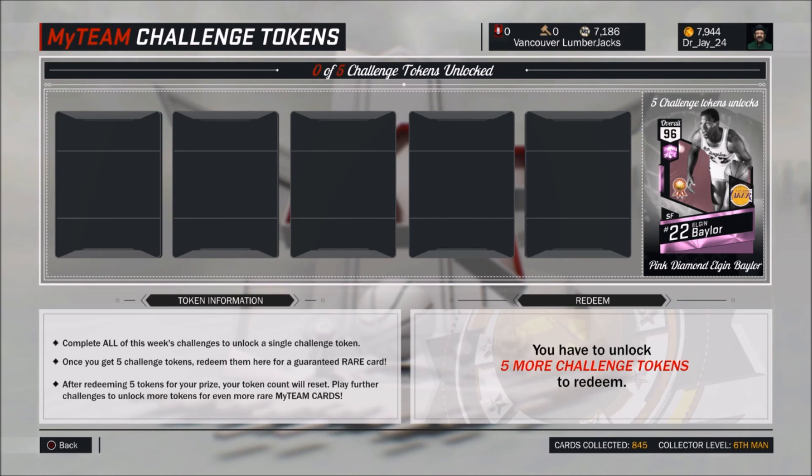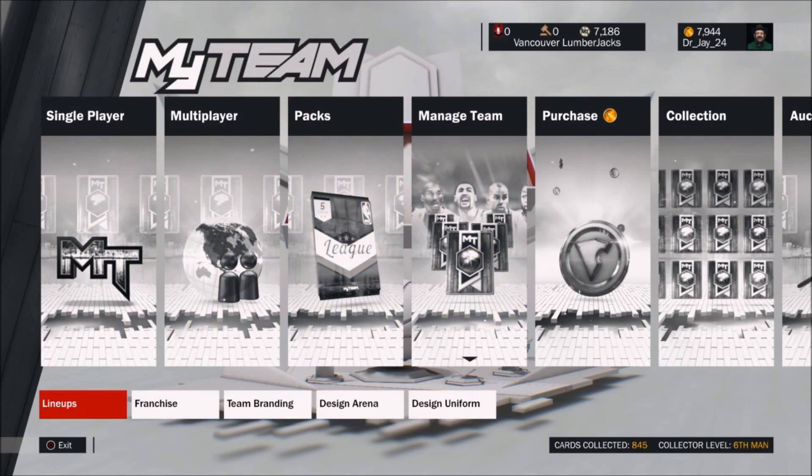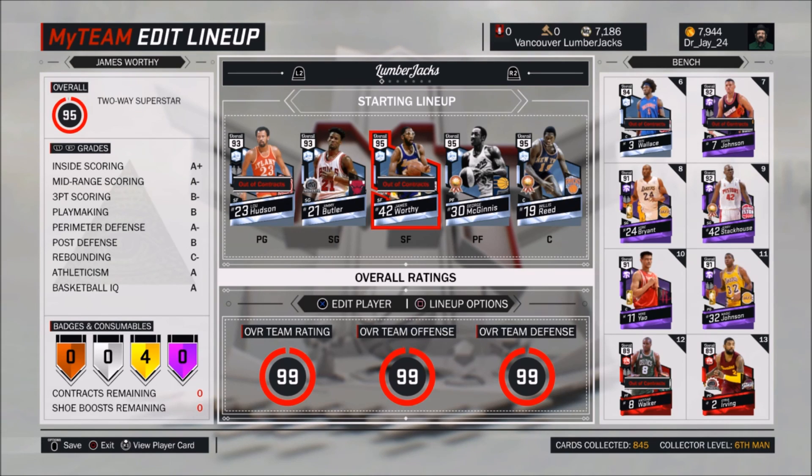We're going to get a pink diamond in five weeks. That's going to be weird though, because I have so many players in my lineup with the same position. Like Lou Hudson — he's my small forward but plays point guard — and then James Worthy is my small forward. So I'm probably just going to put Elgin Baylor in place of him, and James Worthy may have to come off the bench or maybe replace Jimmy Butler.